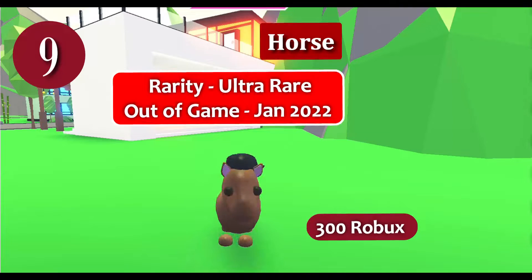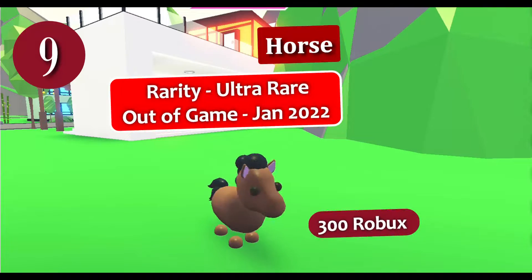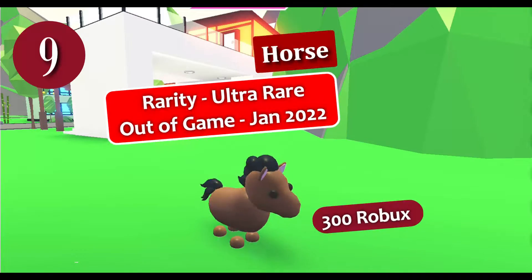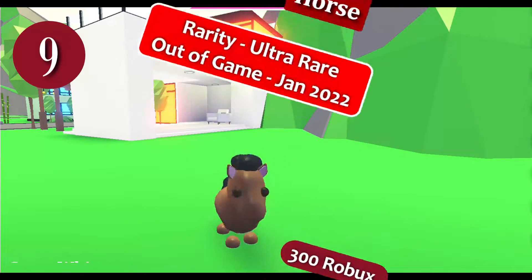The body of the horse is chocolate brown, while the eyes, mane and tail are black. I wish I could have a real horse in real life! Drop a line in the comments if you have a real horse on your farm!